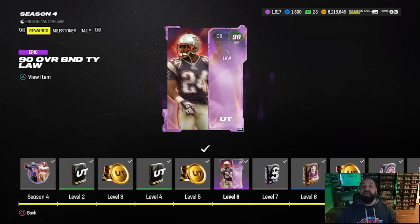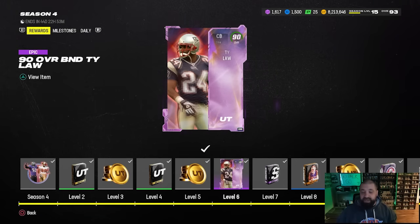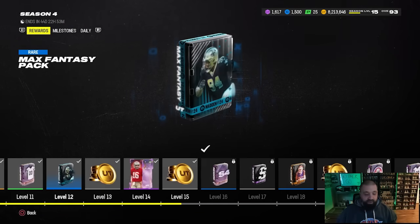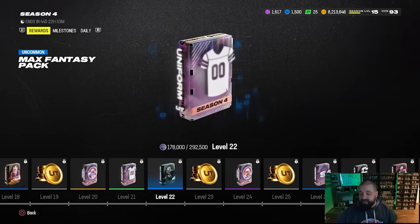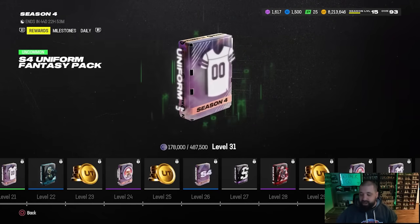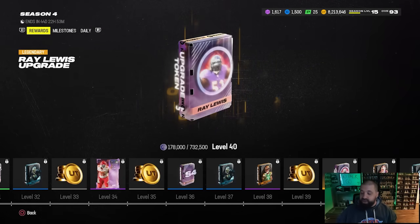There are four other featured players - three of them kind of belong in the same group. At level 6 you're going to get a 90 overall Ty Law. Scroll down a little further and at level 14 you get a 92 overall Joe Montana. Then at level 34 you're going to get a 93 overall Chris Jones. All of these cards you can earn for free and put in your lineup.